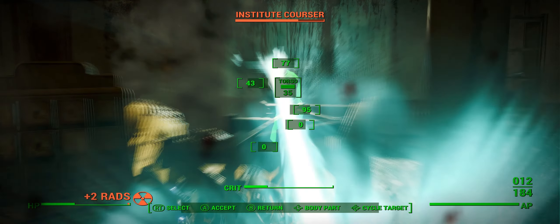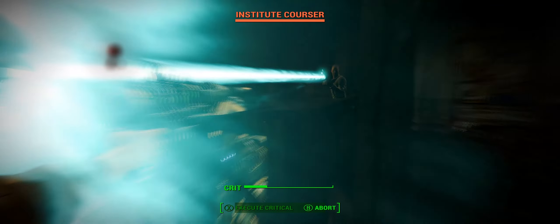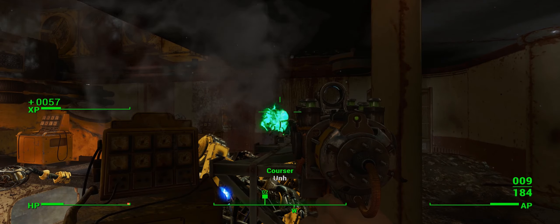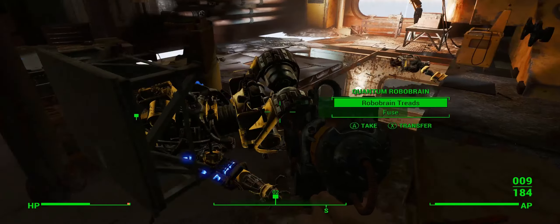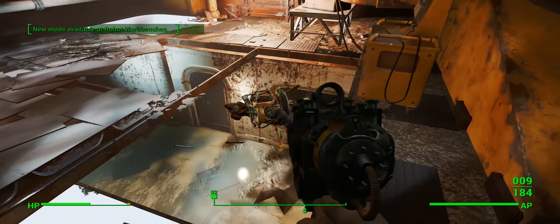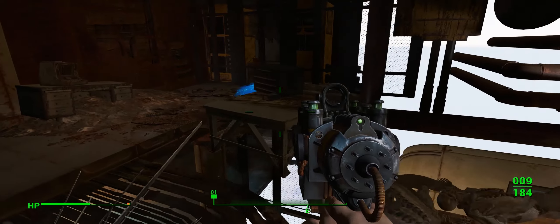Whoa, holy shit! It was a Courser in here? That explains it. It looks like I had another quest in here. There are some weird texture issues here where the floor keeps looking like it's vanishing. It only seems to happen here, though.